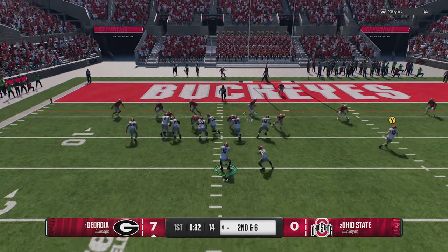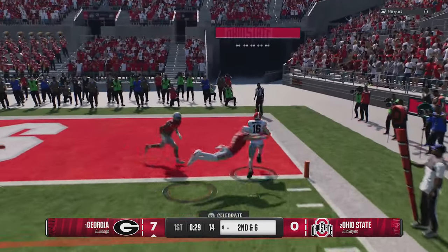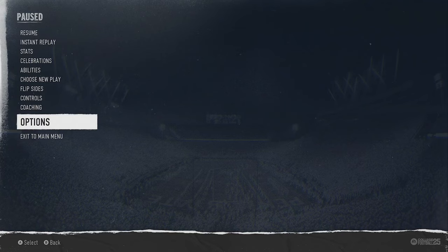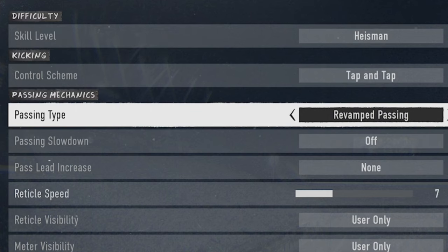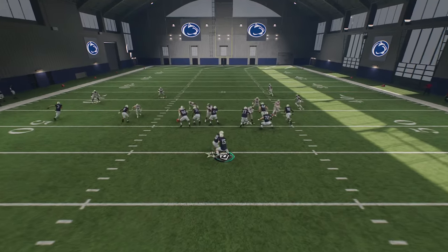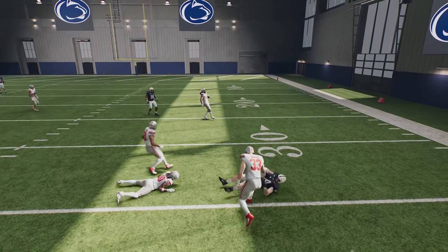Now I'm going to start off on offense, and if you're struggling with passing, there is a passing type that's easier than the rest. To find your passing type, just hit the pause button and go to the options menu, then settings. At any point in time in any game, you can go down to passing mechanics. At the moment, I have it set to revamp passing, which in itself is pretty easy.